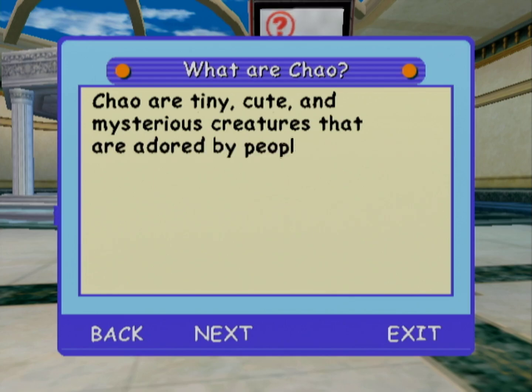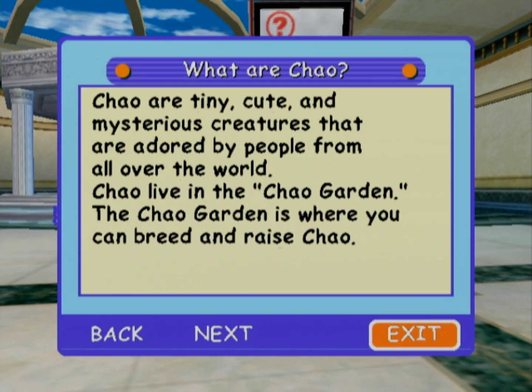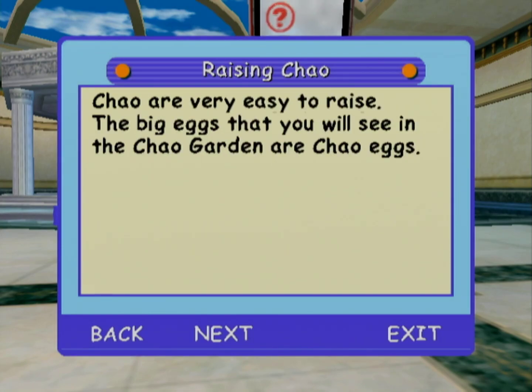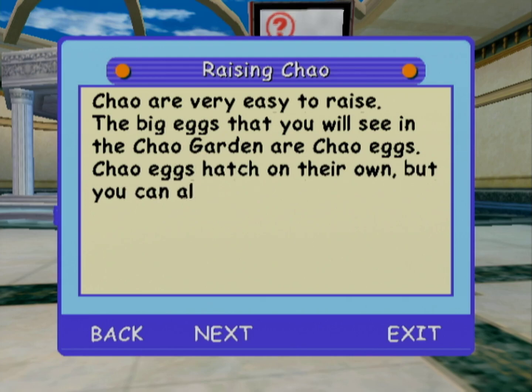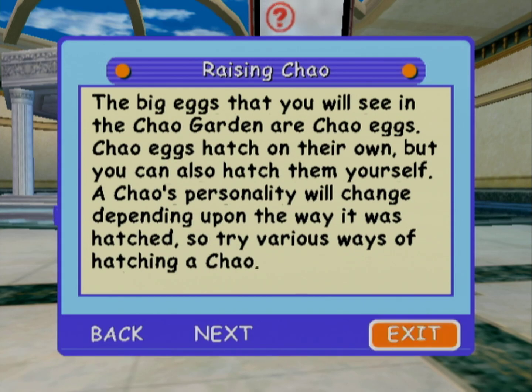What are the Chao? Chao are tiny, cute, and mysterious creatures that are adored by people from all over the world. Chao live in the Chao Garden, where you can breed and raise Chao. Chao are very easy to raise. The big eggs that you will see in the Chao Garden are Chao eggs. Chao eggs hatch on their own, but you can also hatch them yourself. A Chao's personality will change depending on the way it was hatched, so try various ways of hatching a Chao.